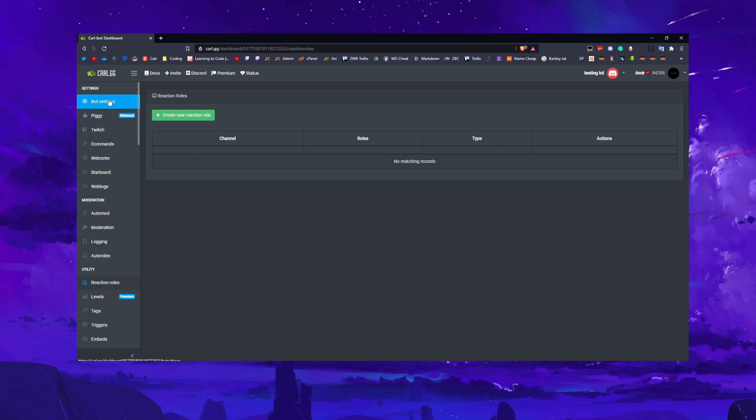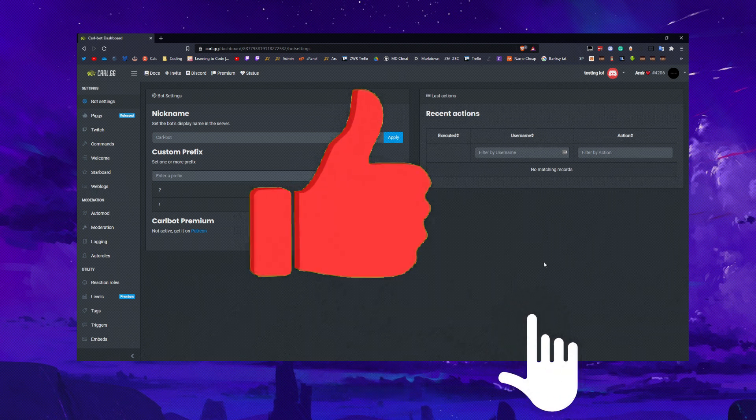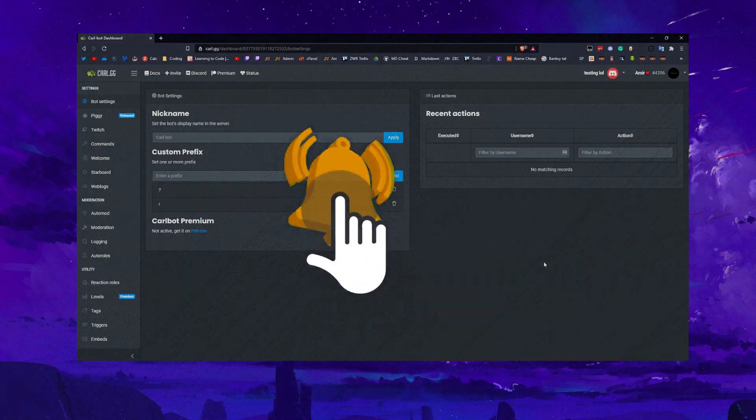That would be the main things I'd personally recommend using Carl bot for. I did go quite quickly so if needed you can go back and slow it down — hopefully it was simple to understand. Next I'll probably do Arcane for leveling, or maybe a moderation tips video — not entirely sure. Hopefully you guys have a better understanding of Carl bot after this. If you enjoyed, slap the like button, comment down below with any suggestions, and make sure to subscribe if you're new. Until next week — catch you later, peace out.